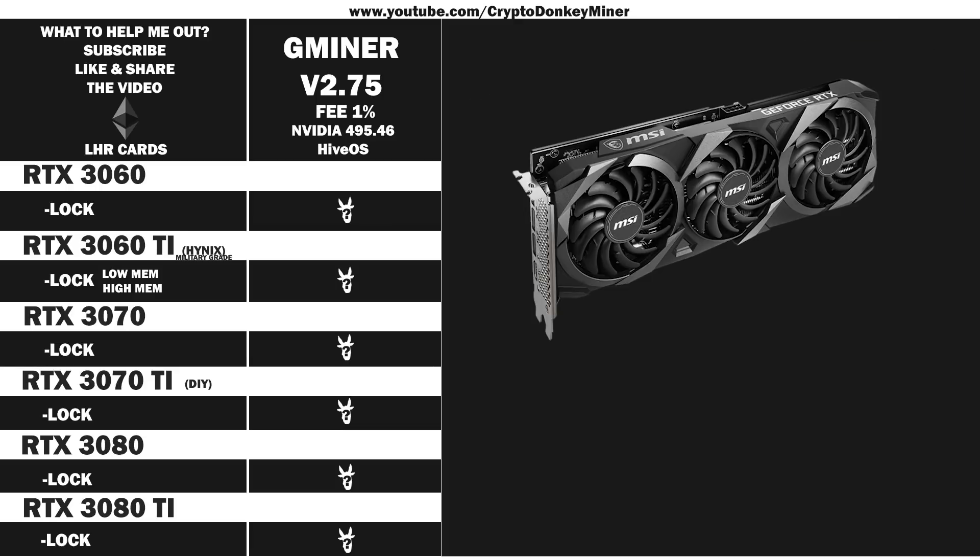We also have the MSI Ventus 3, which is also an RTX 3060 Ti rocking Hynix RAM. But this time it's a revision 2, and that means it can actually clock up to 1700 in Windows, or 3400 in HiveOS. This very nice card is super slim, and super noisy.